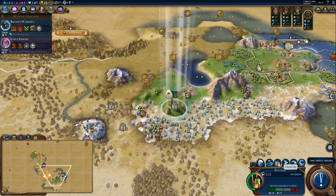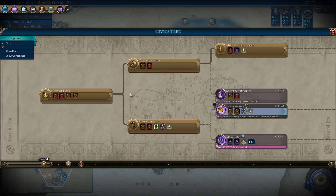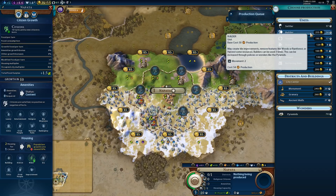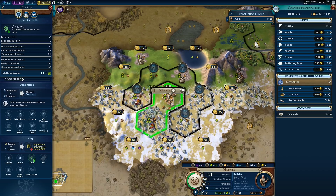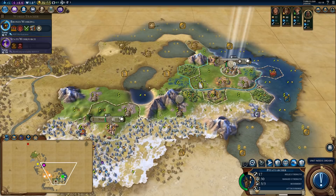Let's switch early empire to state workforce. What do we start building? Probably a builder — and we'll work the spices. This will actually be a pretty nice city early on because we've got two tiles with spices, and spices have very nice yields. It's not easy to get free food and hammer tiles this early. We'll probably want another city in this general area, but we'll see.